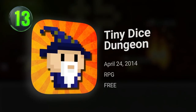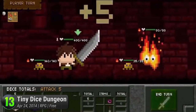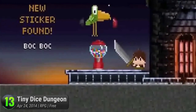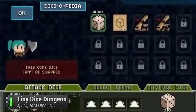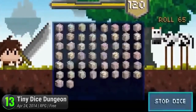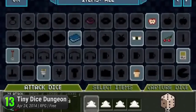Number 13: Tiny Ice Dungeon. Step inside a teeny-weeny adventure with these pixel-perfect heroes in one of Congregate's popular browser games. This time, the game takes it to mobile. Roll your dice and experience the joy of raiding dungeons and taking down pixelated monsters with your powerful magic and weapons. Go deeper into the dungeon and witness the game's clever feature of taming monsters to join you in your quest.